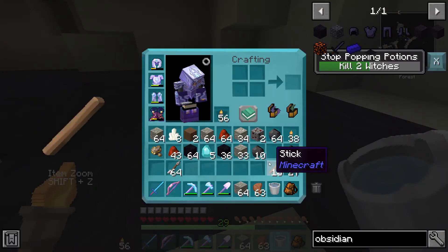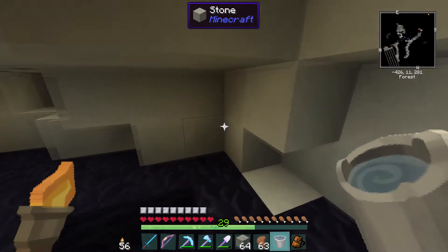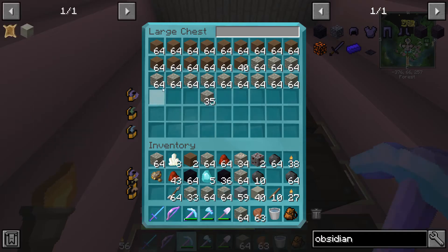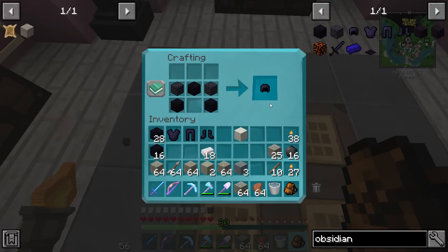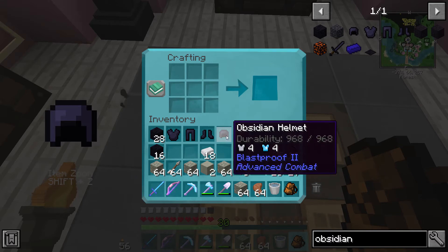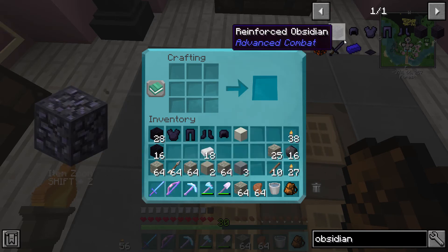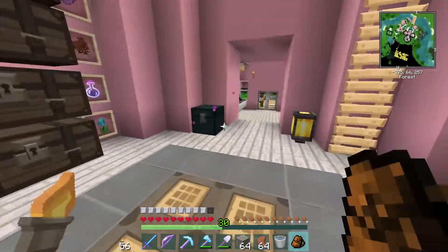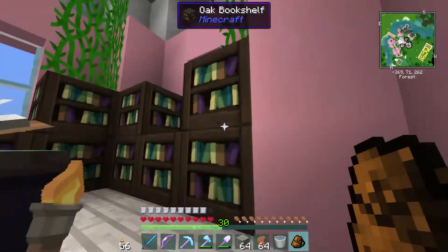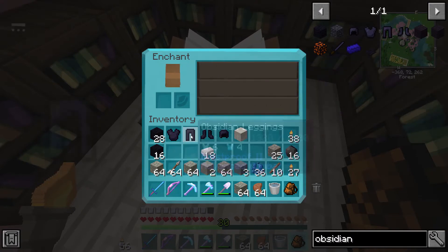One hour later — I got a hundred obsidian. I'm not sure if that's enough since I didn't do the math, but hopefully it is. I grabbed a ton of cobblestone from home too. I think I finally have the last item — it took a while but it'll be worth it. Now I just need to enchant this like normal and add some upgrades. I'll only get one level-30 enchantment but the upgrades make up for it.